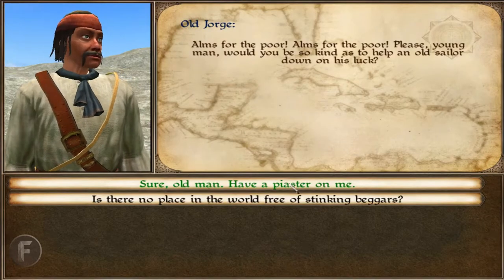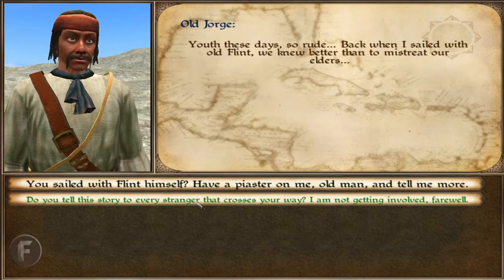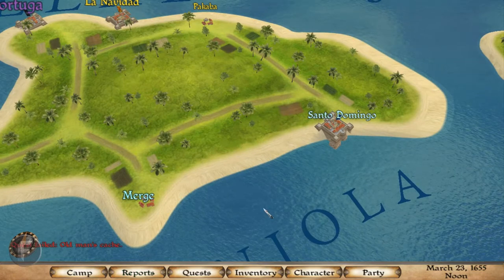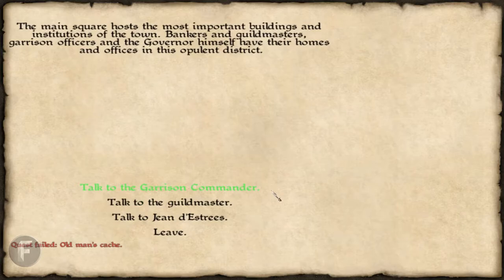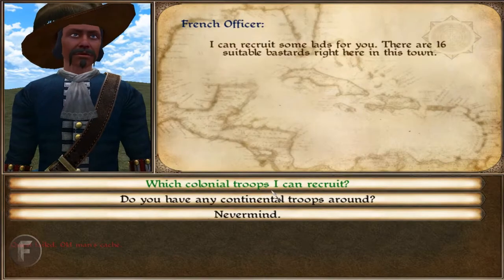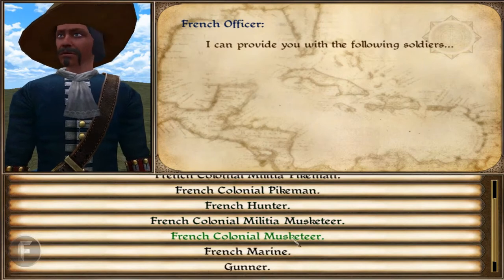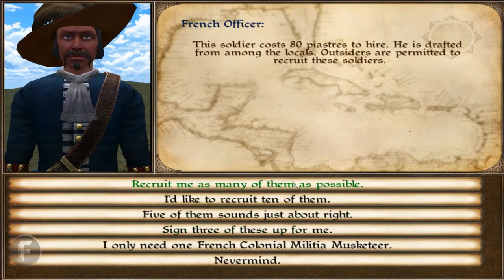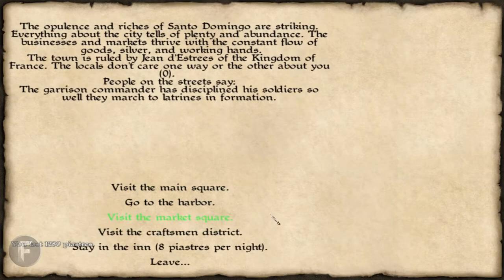So when you get close to whatever town you're going to, you're going to have this old man come up to you. You can either just completely ignore him. It's a mission and you don't have to do it if you don't want to. So you're going to go to the main square, you're going to go to the garrison commander. You can do either one of these. These guys are pretty much cheaper and I can hire as much as I want.